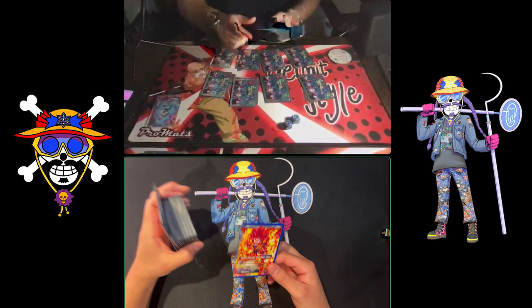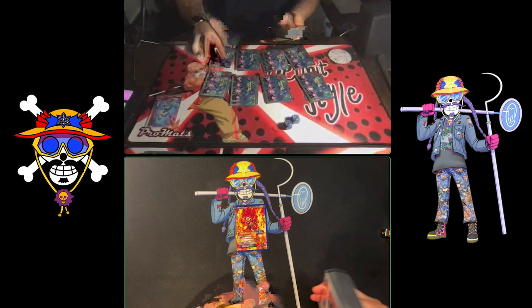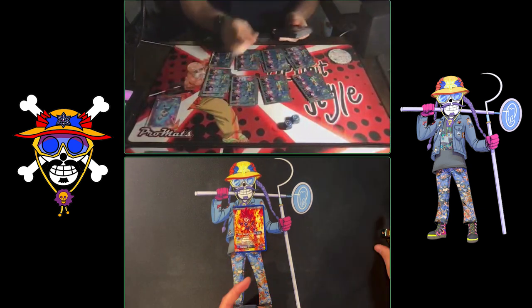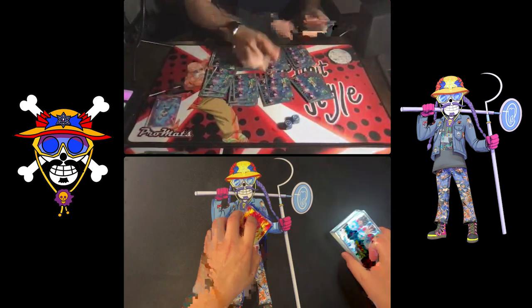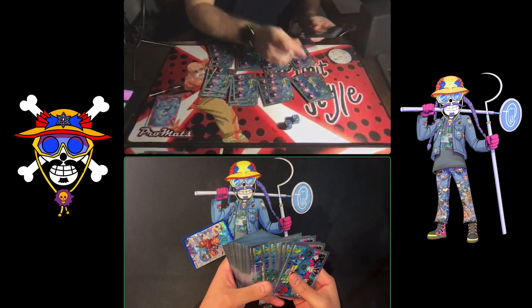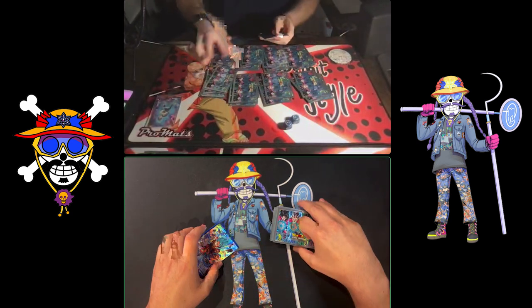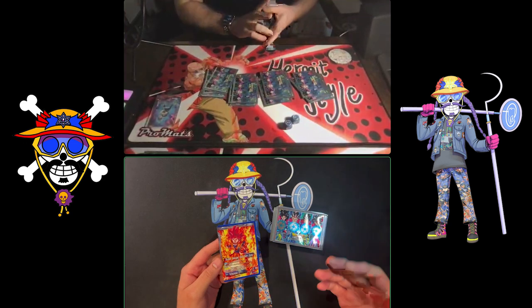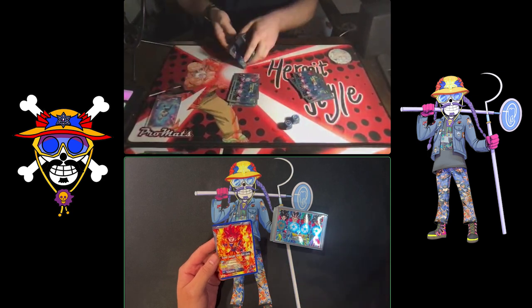Before we start the game, let's explain what our leaders do. In Dragon Ball Super Card Game, you have one card that starts in play the whole time. Every deck is comprised of 50 cards — you can have up to 60, but fewer is generally better for consistency. Some decks play 52 or 53 because of mill strategies where games go longer.